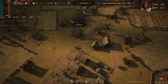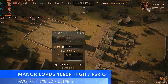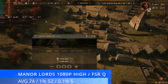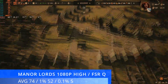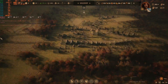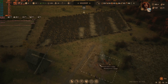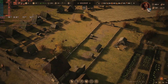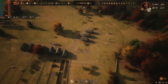Moving up the scale of demandingness, and a new one to my benchmark suite: Manor Lords at 1080p high with FSR set to quality. We achieved a respectable average of 74fps with 1% lows of 52 and 0.1% lows of 5. This is an early access, one-man-band title — pretty impressive really. It's an enjoyable experience with a fairly medium-sized settlement. There was the occasional spike, represented in the 0.1% lows, but you can certainly play Manor Lords like this. It's a slow-paced game, so you could even cap it to 30fps for a very enjoyable experience.